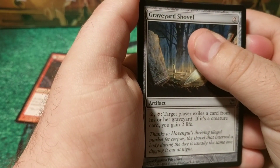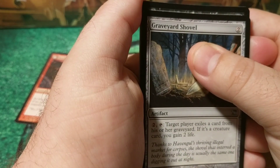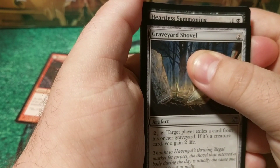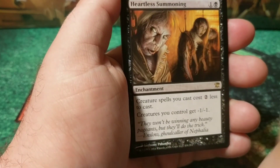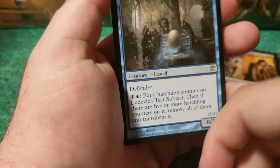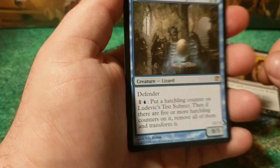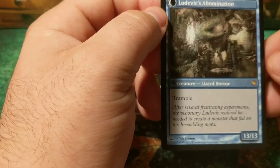Come on, blue or black... black! Heartless Summoning. And then we kind of already ruined the back bit — Ludwig's Test Subject, which will turn into Ludwig's Abomination.